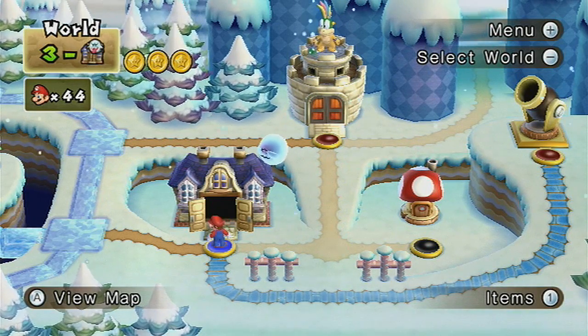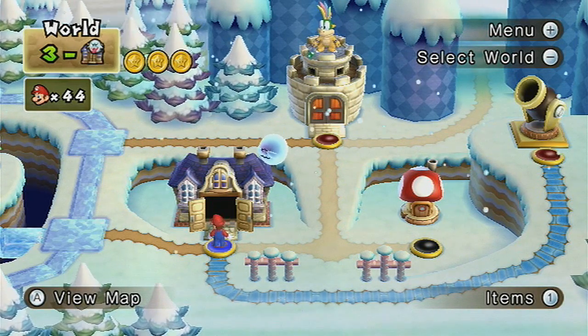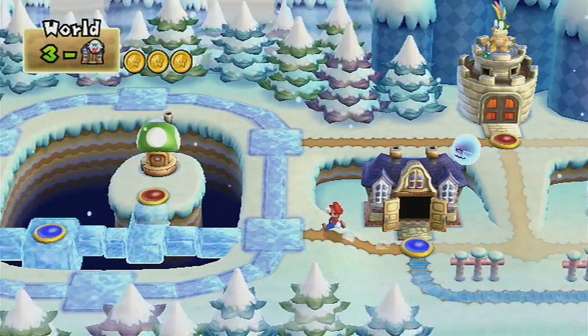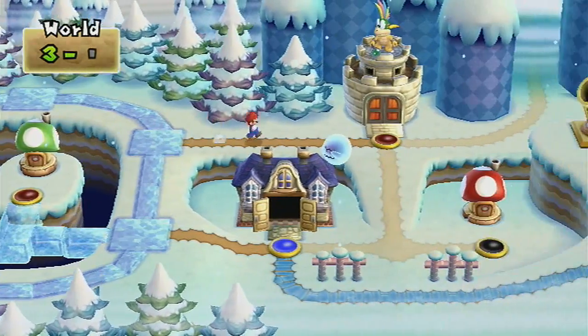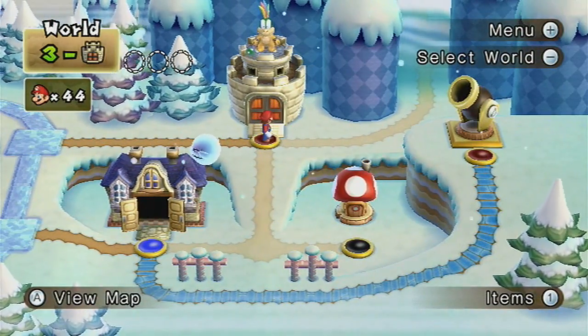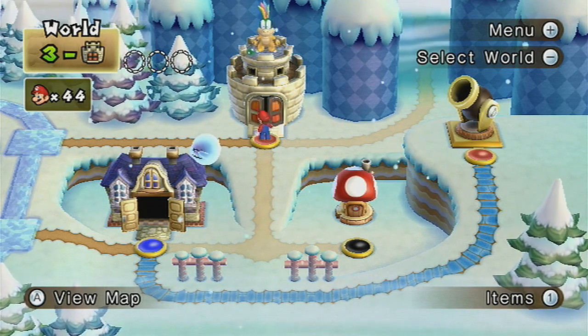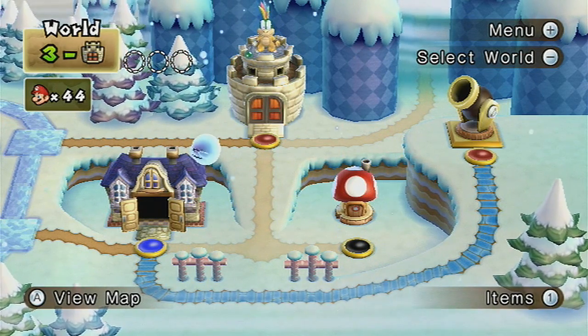This is part 6 of my 100% walkthrough on New Super Mario Bros. Wii. We completed the first half of World 3 in the last episode, and we're going to be completing the other half in this episode. So let's get into the tower, because that is the next upcoming level.